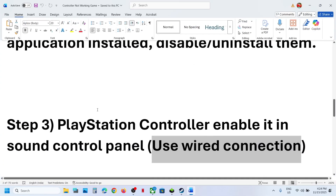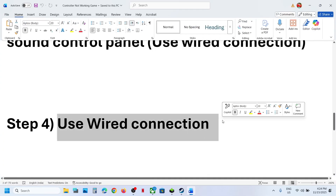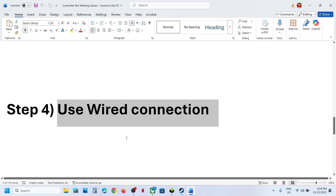The next step is to use a wired connection. Connect your controller using a USB cable, and once you have the wired connection, check if the controller is working.